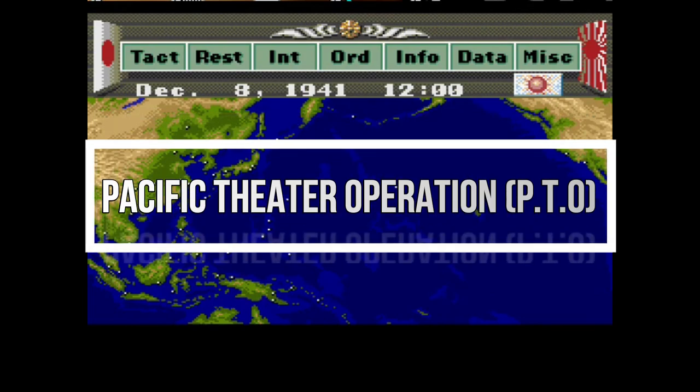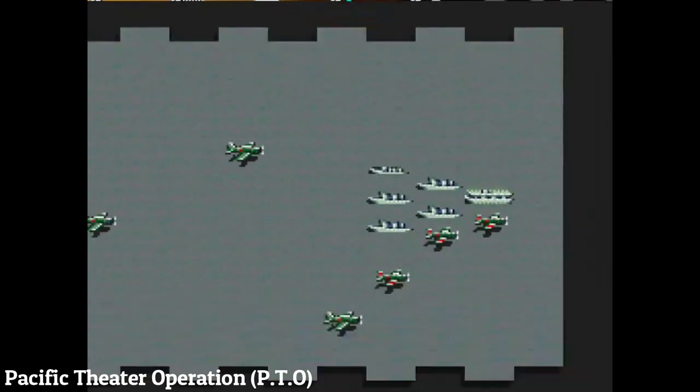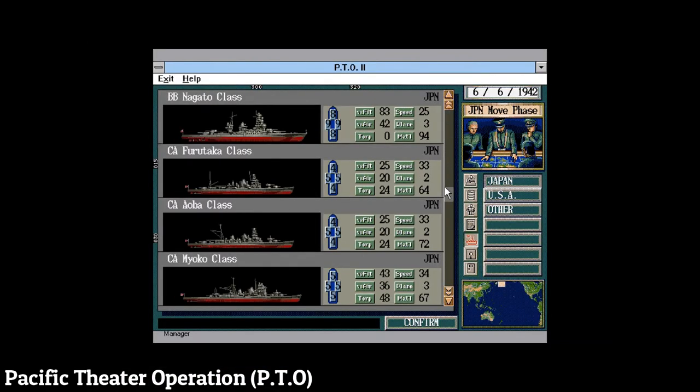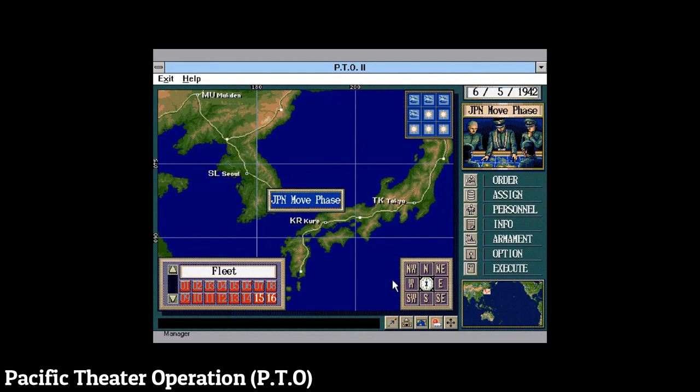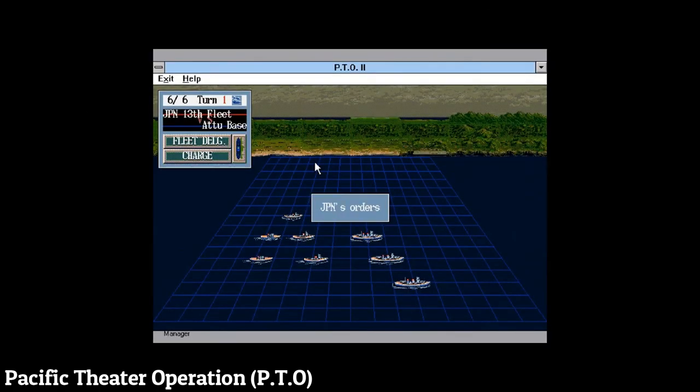PTO is a turn-based strategy game that focuses on the Pacific Theater of World War 2. In this game you can play as the United States or the Japanese Empire. You will lead a nation, deploying your ships and army, spending your budget, and choosing your generals and admirals to lead in the field. The gameplay consists of short scenarios with some objectives.